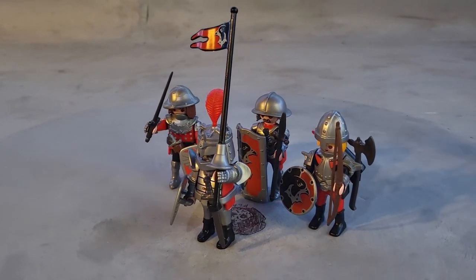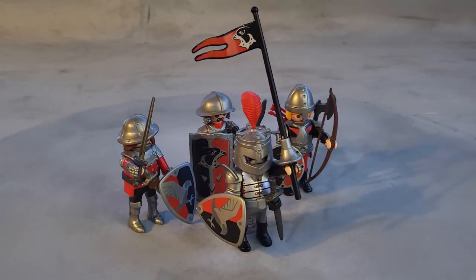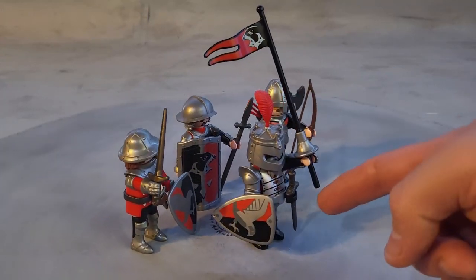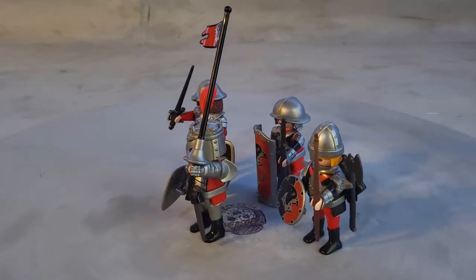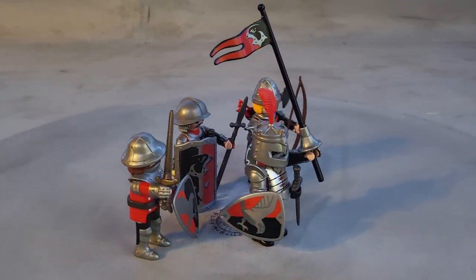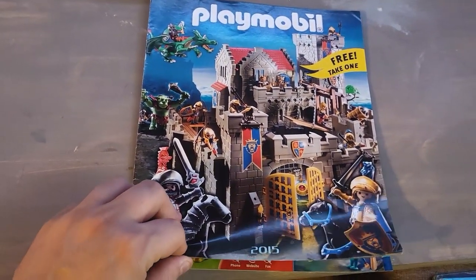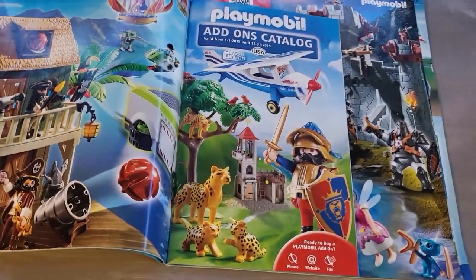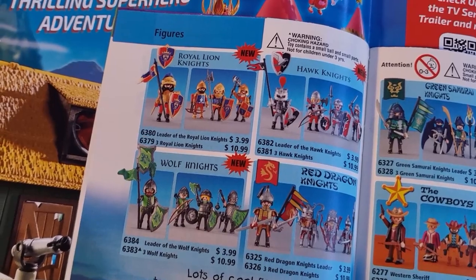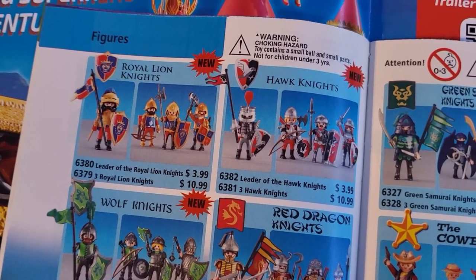This is Playmobil set 6382 and 6381 — the Three Hawk Knights and the Leader of the Hawk Knights. The leader is right here in the front. You used to be able to buy these from the add-on catalog by spending just 15 bucks to get four awesome brand new characters. This is the 2015 United States catalog, and on page 14 you'll find the Hawk Knights set 6382 for $3.99.